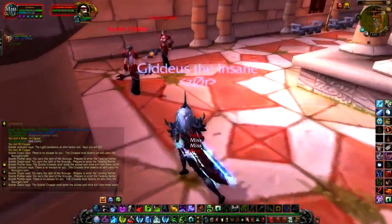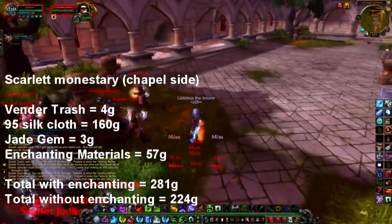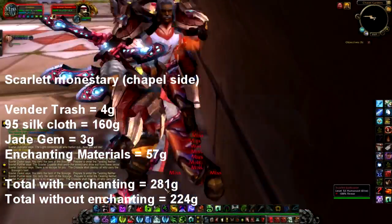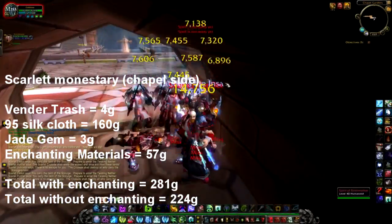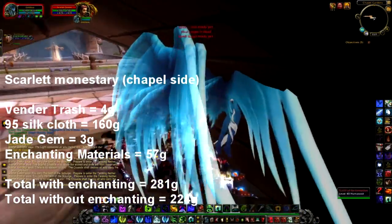Next up is Silkcloth. If you intend on farming Silkcloth, Scarlet Monastery on the Chapel side is where you should be going. After a full clear, here were my drops: 4 gold in vendor trash, 95 Silkcloth which I sold for 160 gold, a Jade gem which sold for 3 gold, and enchanting materials for 57 gold. Total with enchanting: 281 gold. Without enchanting, you'd be looking at 224 gold.